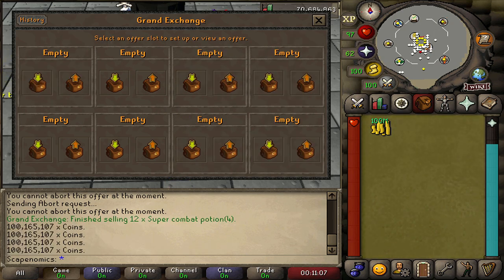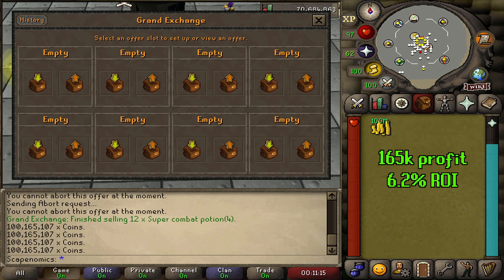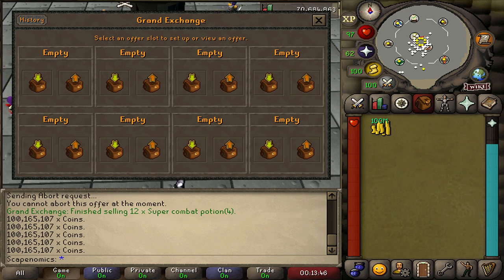After selling all of our potions, we ended up with a 165k profit, which means we made a 6.2% return on our cash stack just from decanting potions. That's why this money maker is so good for people who have smaller cash stacks who are really trying to build up that initial amount to get into more traditional flips.